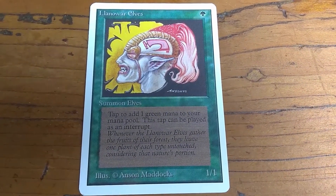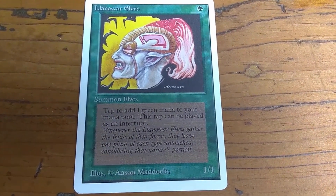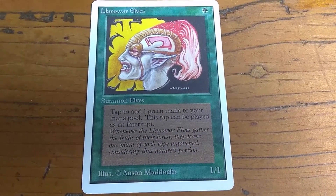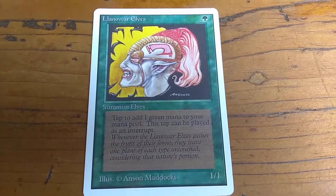Whenever the Llanowar Elves gather the fruits of their forest, they leave one plant of each type untouched. Consider that nature's portion.